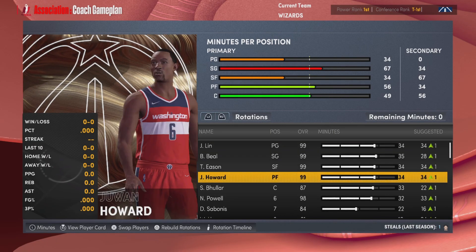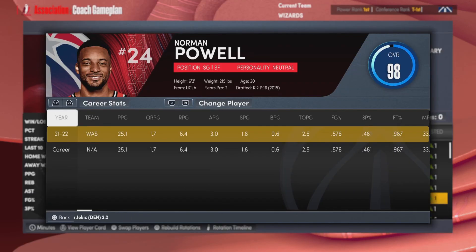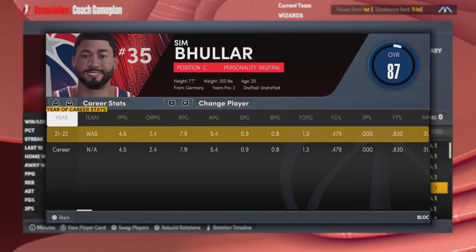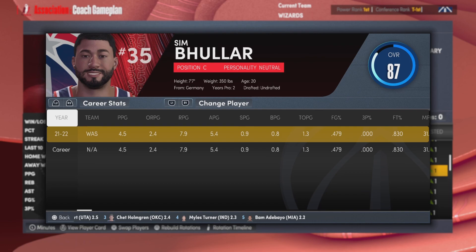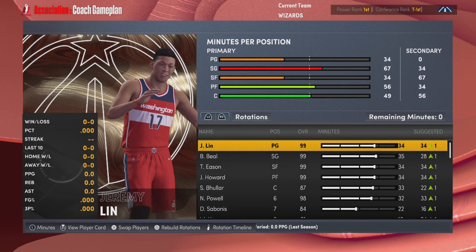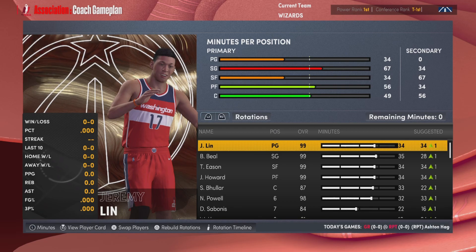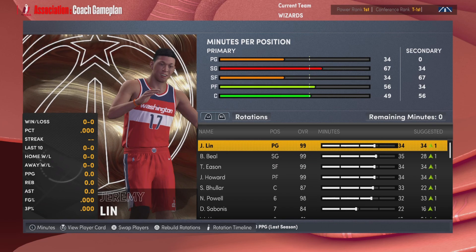Season two, same rotation: Jeremy Lin, Bradley Beal, Tari Eason, Juwan Howard, Simbular, with Norman Powell coming off the bench. Powell won Sixth Man of the Year last year averaging 25 and 6. Simbular wasn't great last year — only averaging 5 points, 8 rebounds, 5 assists, and under a block despite being 7'7". All four sub-99 players progressed to 99 overall, so I think this is going to be the season we go 82-0.